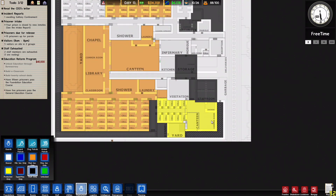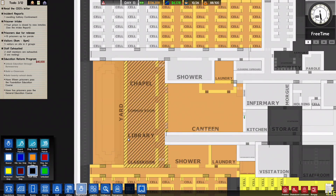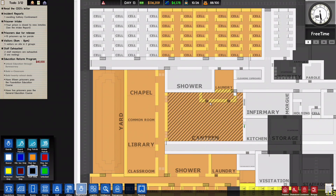Anywhere else that needs to be staff only? That's protective custody — you can't really get out there except through here. There's only one guy in there anyway. This is a kind of shared area.